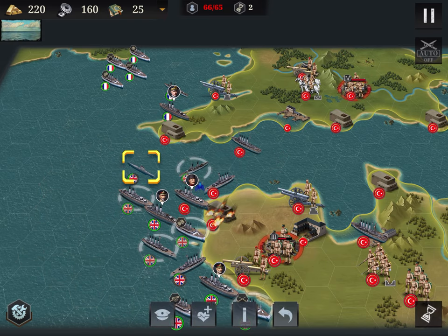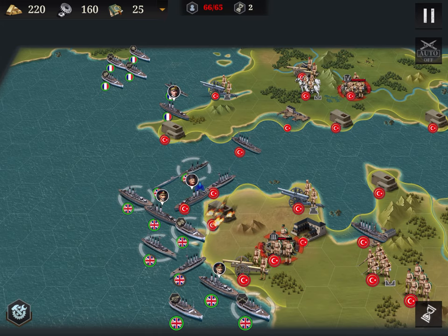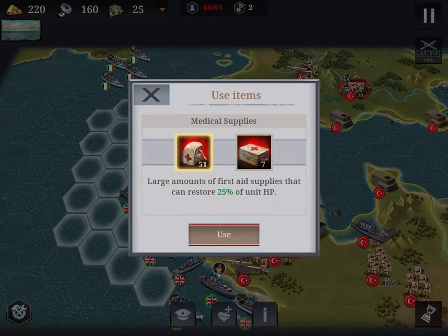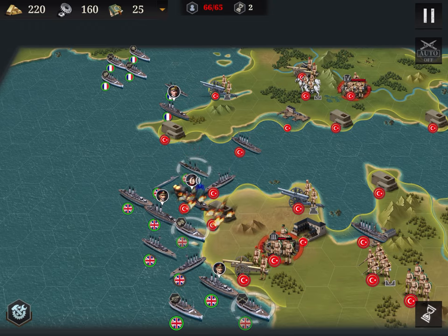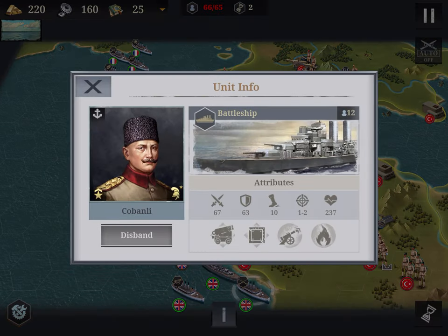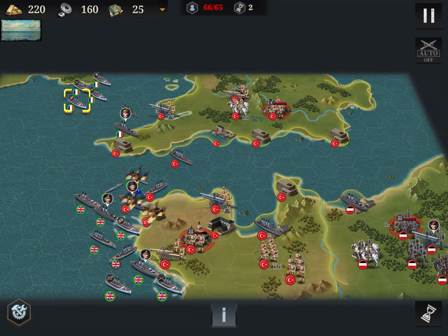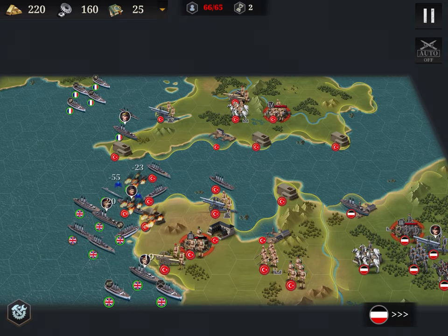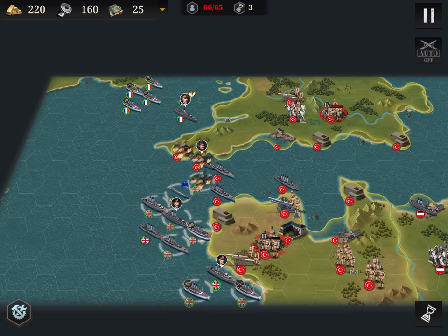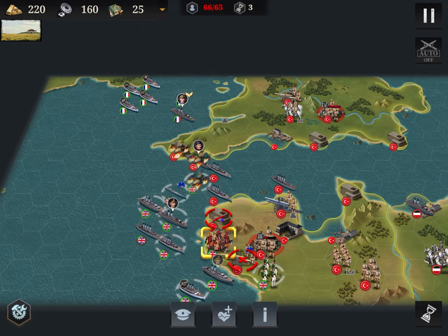I couldn't see the health of my submarine — badly injured and a terrible shot. Now it's at 237. Sometimes you have allies and after one turn they are unlocked and you can control them, so you always need to look around the screen. Now I've managed to land two units.